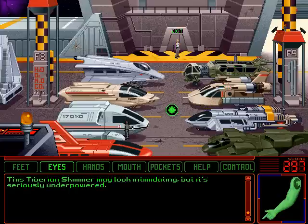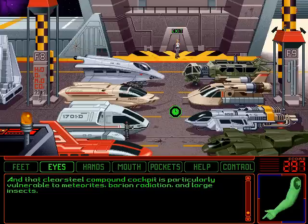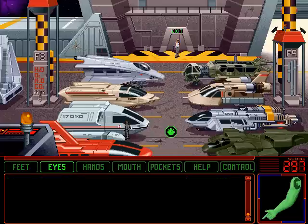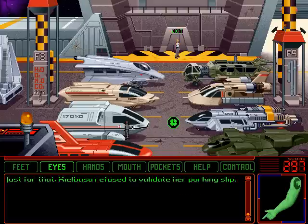This Tiberian skimmer may look intimidating, but it's seriously underpowered, and that clear steel compound cockpit is particularly vulnerable to meteorites, Varian radiation, and large insects. This is the hatch leading into the Starcon shuttle — something tells me that's the one we're going to have to use, namely the fact that it's the shuttle on the box of the game. What a beauty! A true museum-quality McKinley Ultramarine Blue Runner. It will be mine — oh yes, it will be mine. In your dreams. Denied! Some woman driver parked her shuttle here and contaminated the whole deep ship with acid-bleeding multi-jawed exoskeletal aliens, and you had a really huge mess to clean up. Just for that, Kielbasa refused to validate her parking slip.